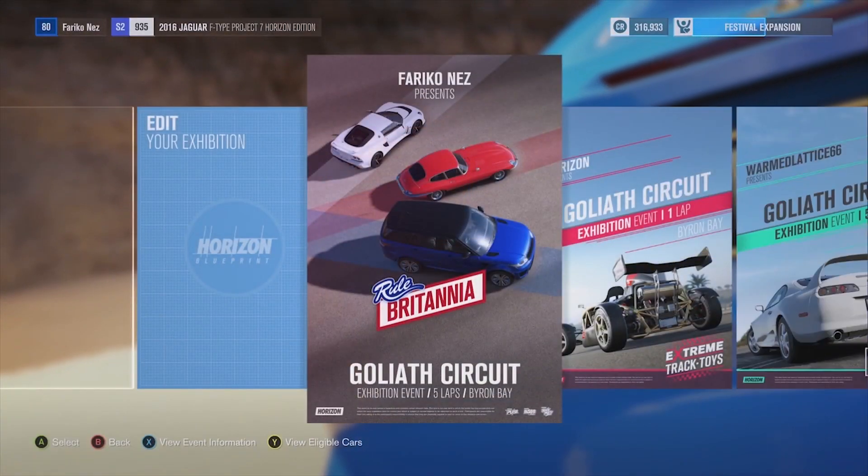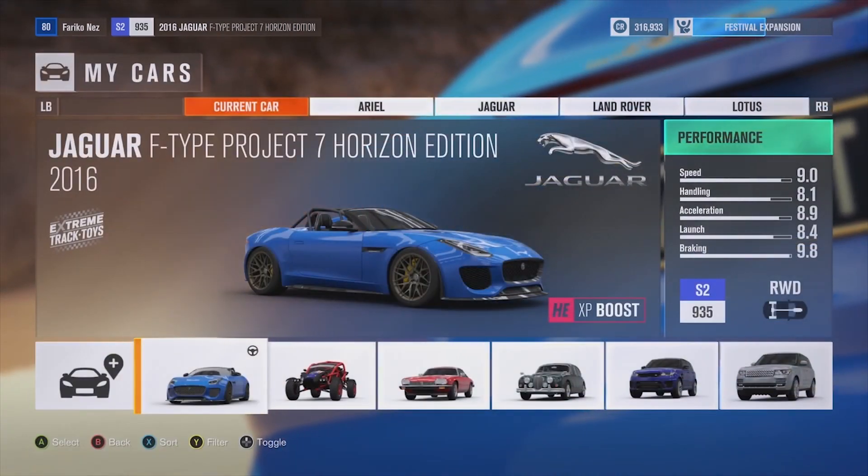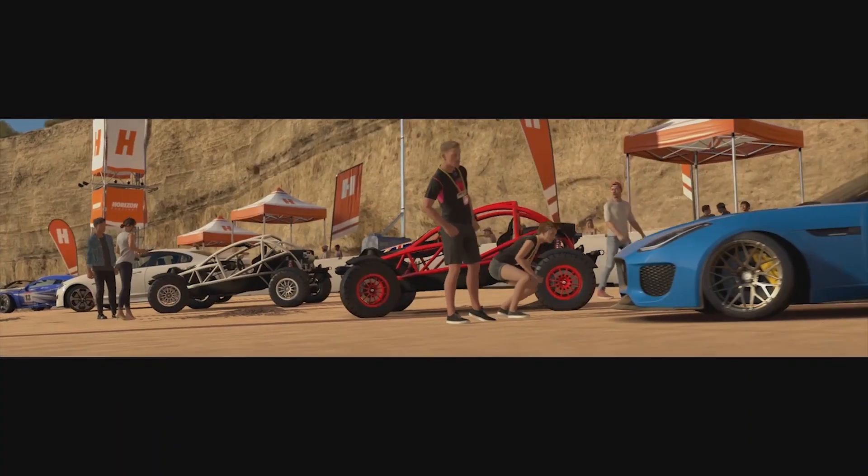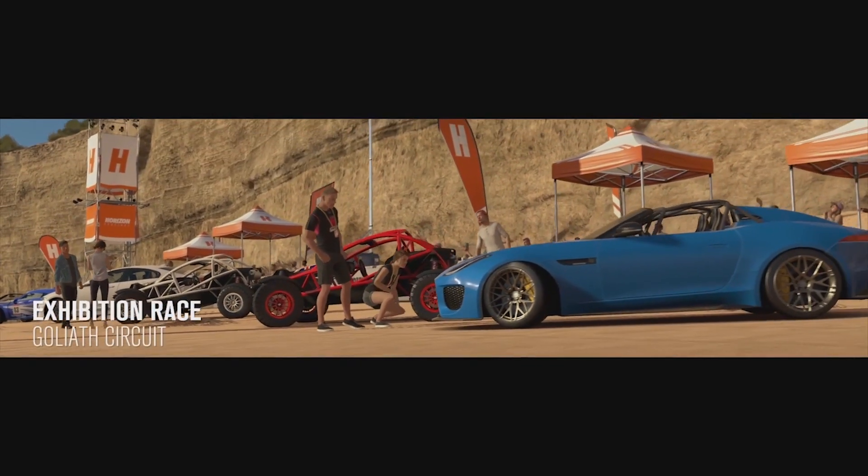So to be able to do this money method, all you have to do is get Byron Bay festival to level 5. Then you want to come down to the beach and a race should open up. Basically the race takes you all the way around the whole map and you set it to as many laps as you like.